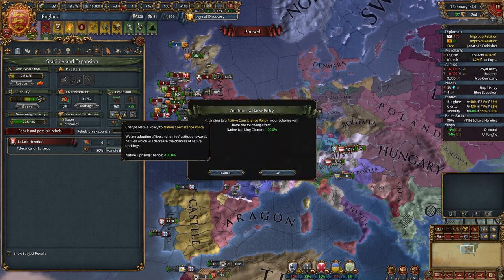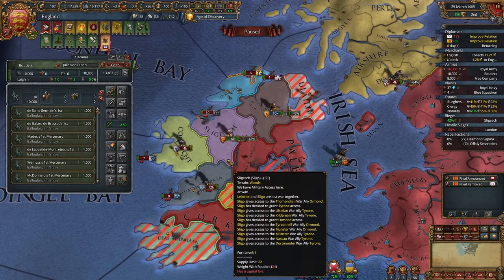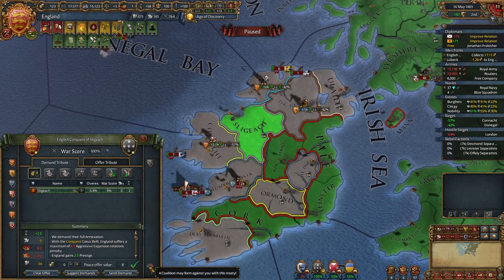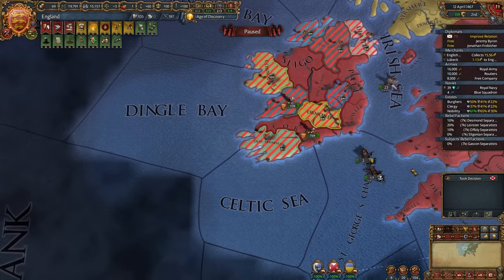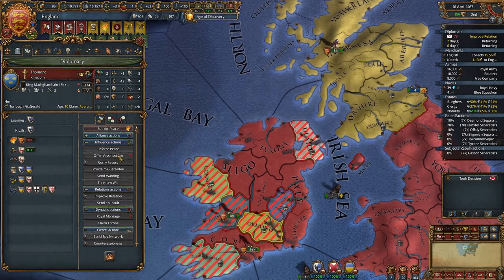Let's choose 90% coexistence. We can peace out Thomond and Offaly — well, not can, but should. They're already capitulated. Same can be said about Sligo and Leinster. I hope no coalition in a truce would form, but you never know. Almost all of Ireland is occupied. Let's peace out everyone one by one — shouldn't be a big coalition list, I hope.